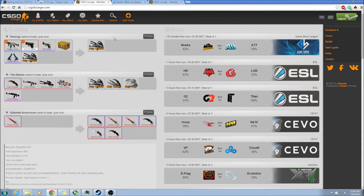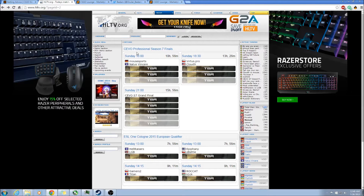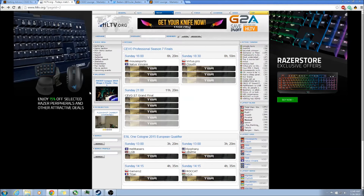One of the best sites you're going to use is called HLTV.org — I'll post it in the link in the description. There are ads that Adblock doesn't notice, so just ignore the ads — it's part of the website.